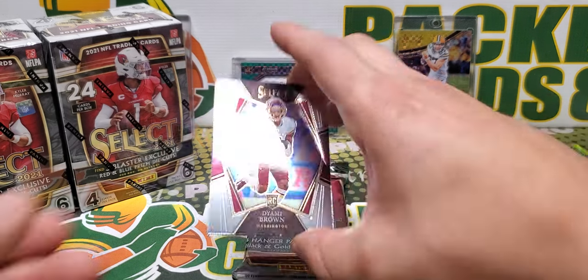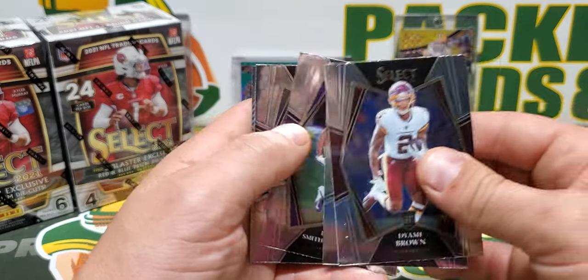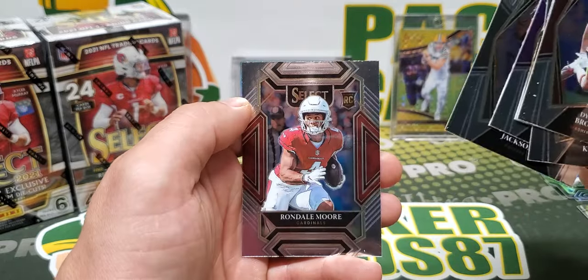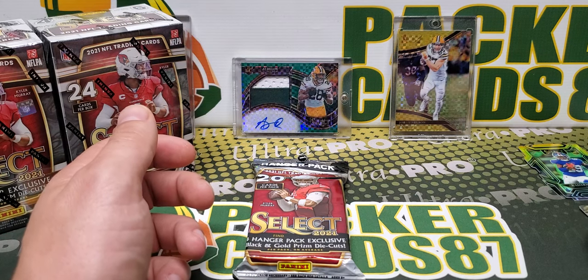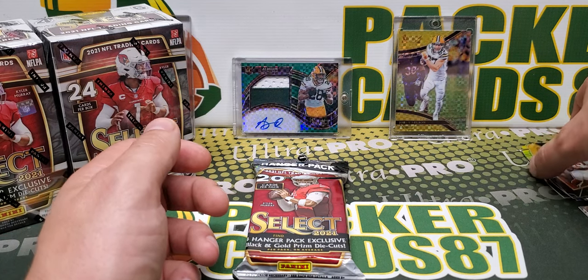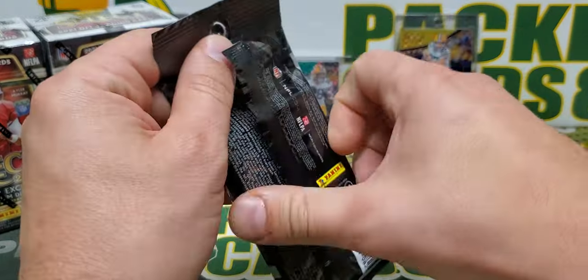Alright, let's see what the rest of the pack has here. Brown, Bo Jackson, and Rondale Moore. So overall that was a pretty good pack. Those die cuts were awesome — two Mahomes, pretty crazy.